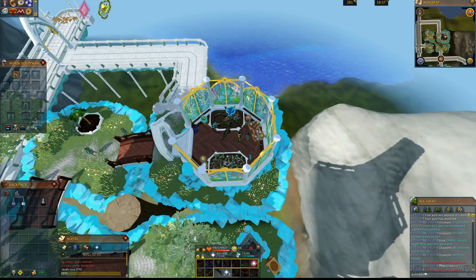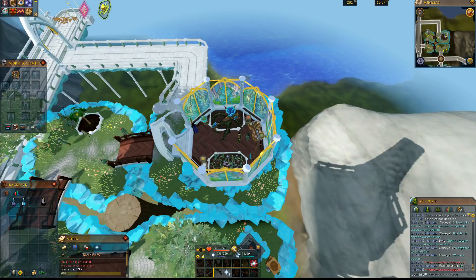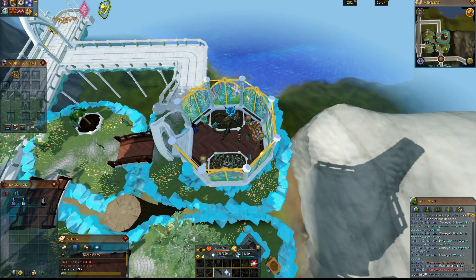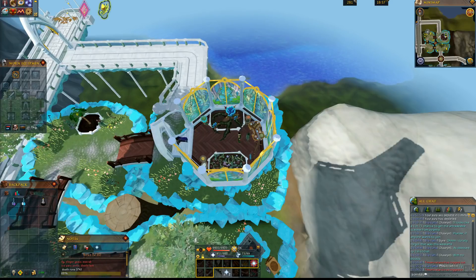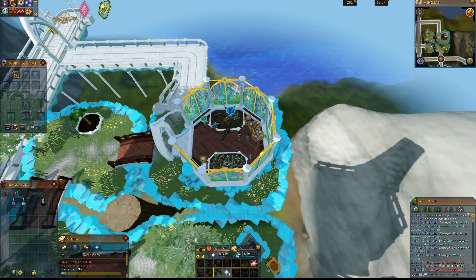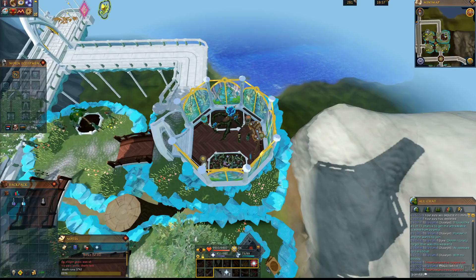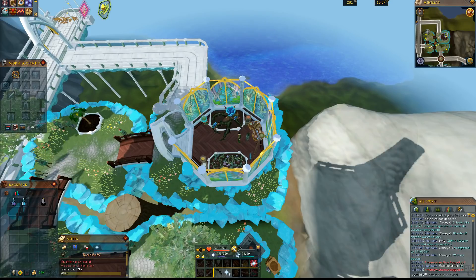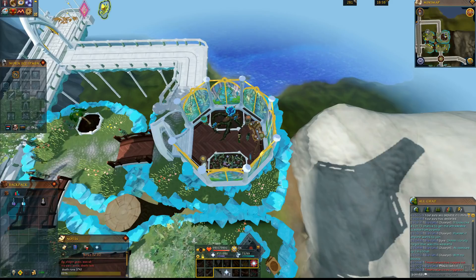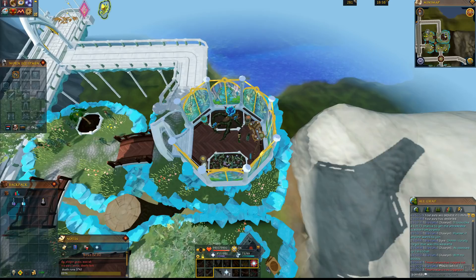To sum it all up: the Supreme Overload Salve is your best option if you have level 99 Herblore, and as long as you're using Prayer alongside Supreme Overload, it's definitely worth making the salves. For lower-level bosses where you still want Overloads, Searing Overload is your cheapest option, and if you don't want to collect Desert Feathers, go ahead and use Holy Overloads. Overloads are probably the best thing to unlock in the game if you're going to be bossing. Hit that subscribe button, leave a like and a comment, and as always, have a good one.